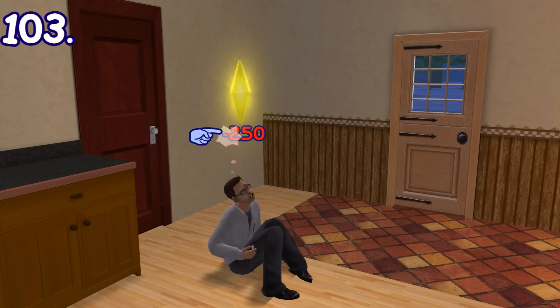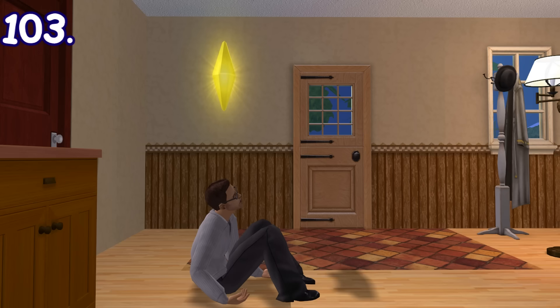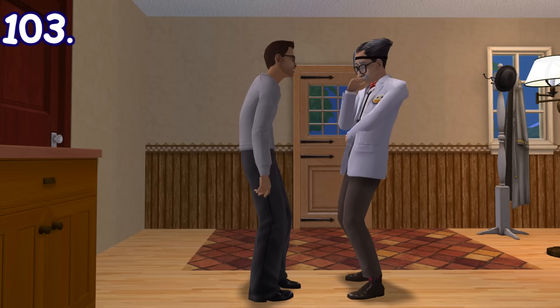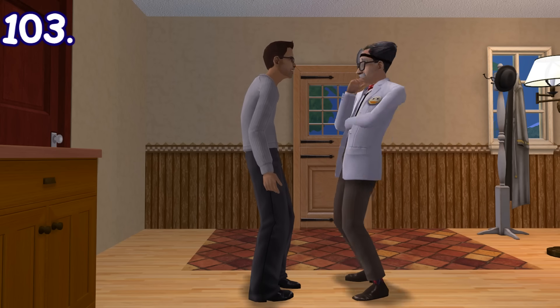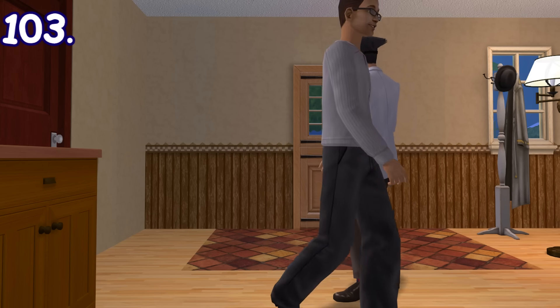And if the aspiration meter goes fully red, they will become insane and start acting extremely weird. Not long after that, a therapist will fall from the sky to try and cure you. What's strange is that this therapist can't be seen by others. After being treated, he will jump back to the sky and vanish.